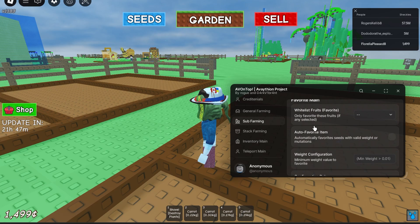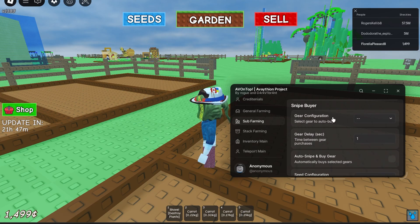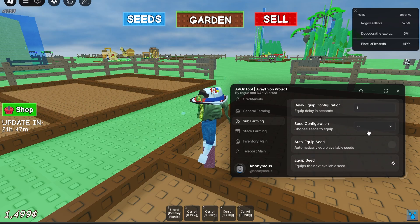Under sub farming they have a star caller section, a night staff section — which I have none of — a favorite main option, the snipe buyer as shown before for buying gear, and an equip seed option that equips the next available seed.